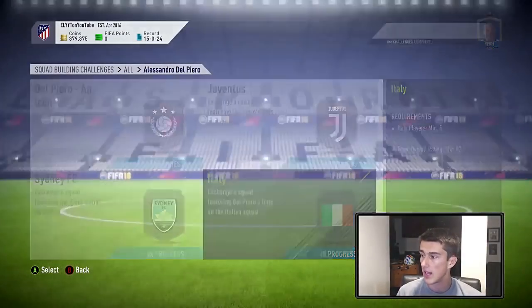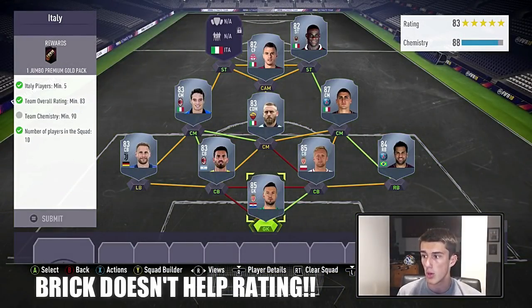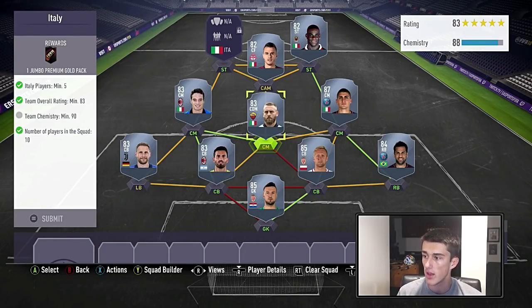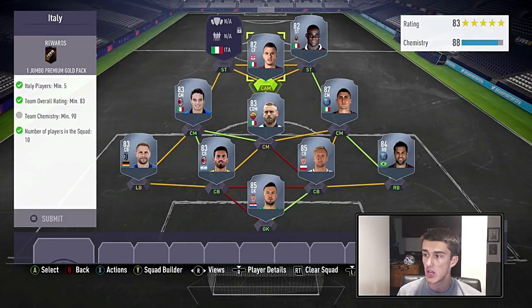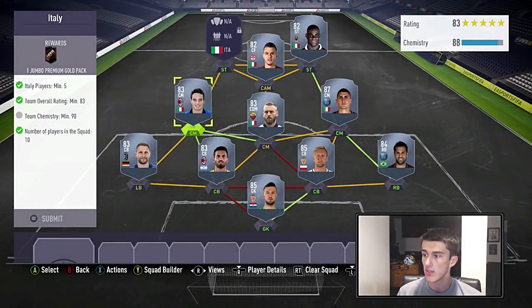Then we're going to get into Italy. We need an 83 rating with 5 Italians, and we also have a brick, which makes it even more difficult. If you go ahead and apply position changers to both Giovinco and De Rossi, you will get 9 chemistry. So we've got Balotelli at striker — he's a discard price player. Then Giovinco, who's also pretty much discard price at about 700 to 800 coins.